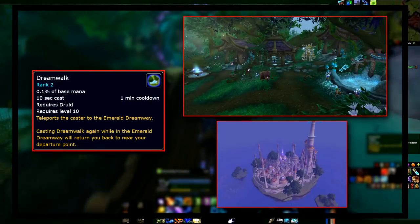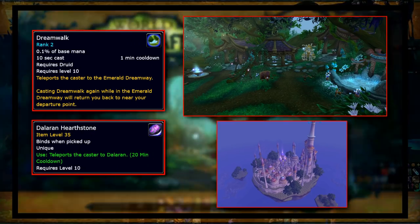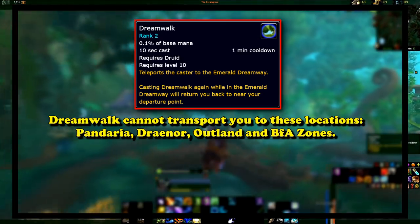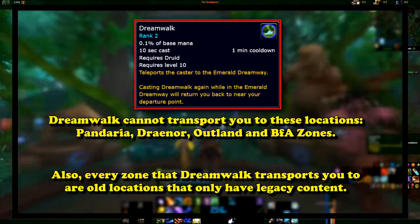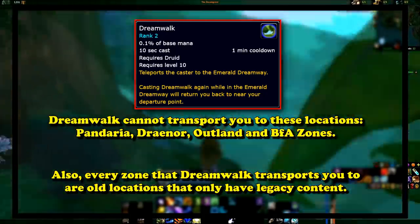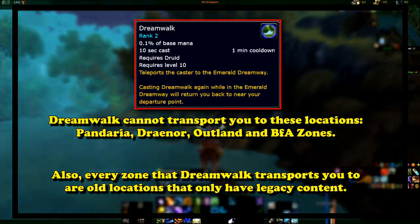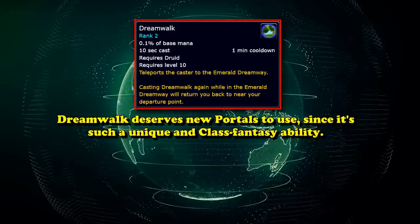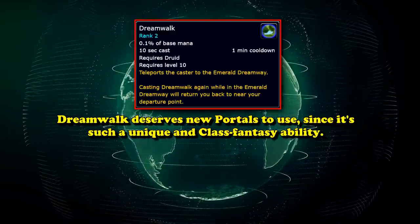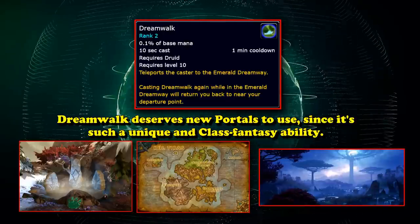The Druid Order Hall has a portal to Dalaran, which is directly connected to Stormwind and Orgrimmar, meaning Dreamwalk can also act as a second Dalaran Hearthstone. One significant drawback is that there are no portals to Pandaria, any BFA zones, or any Outland or Warlords of Draenor zones within the Emerald Dream. Many of these portal destinations are not very useful since there's not much max-level content near them. Dreamwalk is a cool concept, but it's a shame how little actual impact it has on gameplay. Blizzard should add more Dreamwalking portals, perhaps in the Zandalari Druid Temple, the Thornspeakers in Kul Tiras, or even one to Ardenweald.